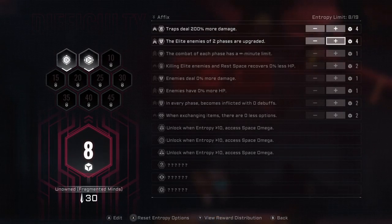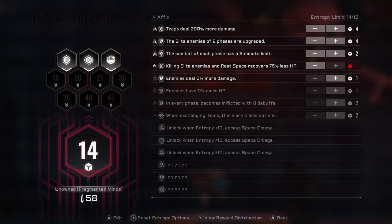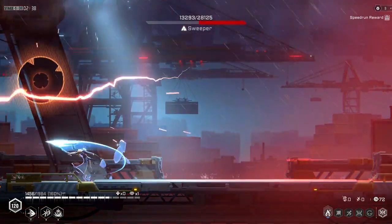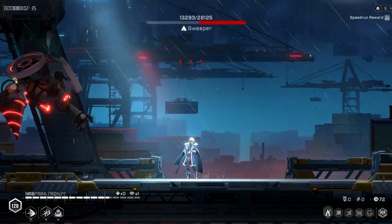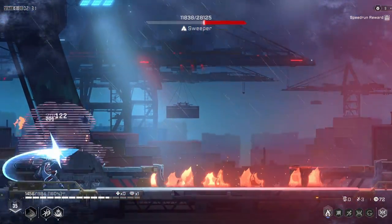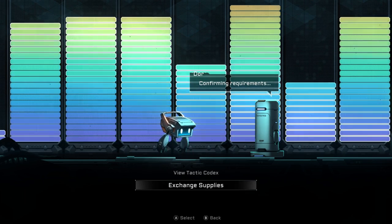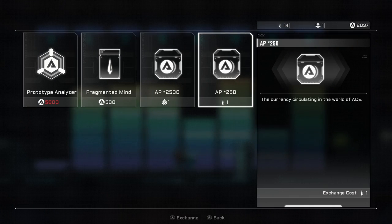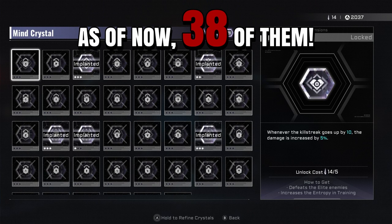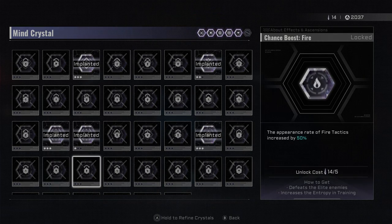Another great aspect of this game's combat system is the player's ability to make each run easier or harder, very similar to Hades' Pact of Punishment. Before each run, you can make aspects of the game more difficult — for example, you can make bosses unlock new moves, which grant you better drops and points. The points earned from each run are used to unlock and level up passives or even unlock more characters. There are a lot of passives, and depending on how you like to play, they will help you a lot.